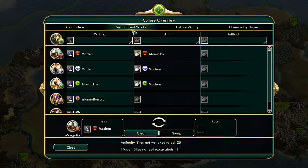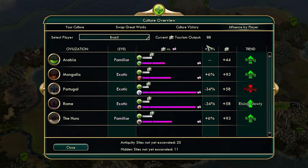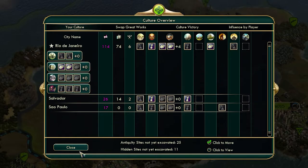You can swap great works with other players — I won't cover this in too much detail here as it's more related to the tourism victory, so I'll save that for another video. But just know that you can choose one of their great works and one of yours, swap them, and that helps with your theming bonuses. For cultural victory, you need more tourism than they have culture, and you'll see public opinion rise in relation to various other factors. The influence by player section lets you see how your tourism compares to their culture. Over time, tourism will get insane and you'll eclipse them. It's good to know how much culture other players have and how much tourism you need to gain that crucial victory.